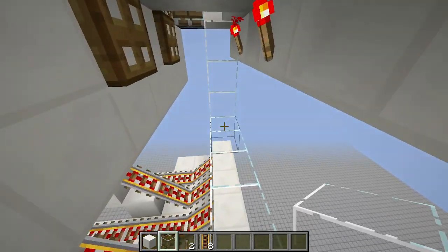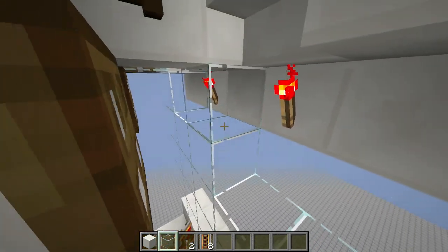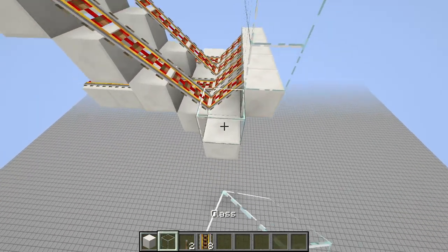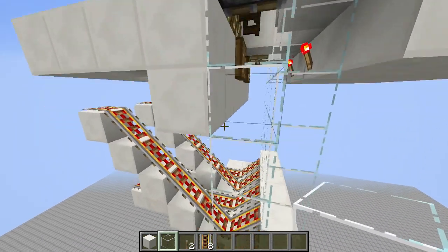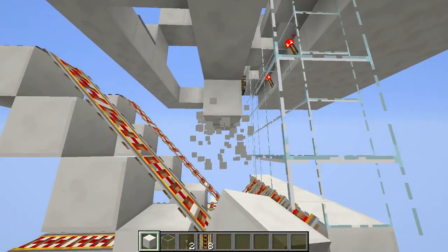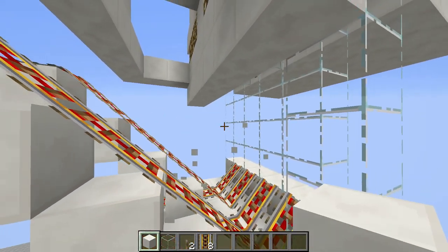Go ahead and add your glass — I like using glass because I don't want my villagers to get suffocated in a block, and glass seems to do the job. Close it all the way up to the top. Don't take this down any lower because your villagers can take damage going up, so keep it at that height.